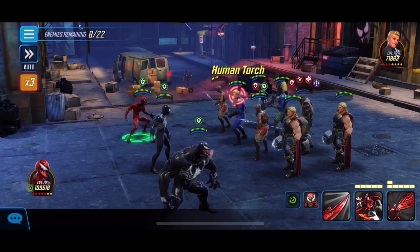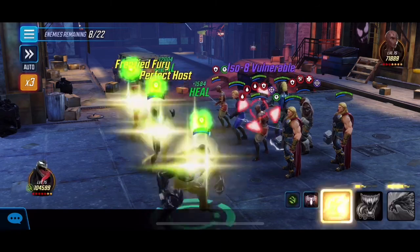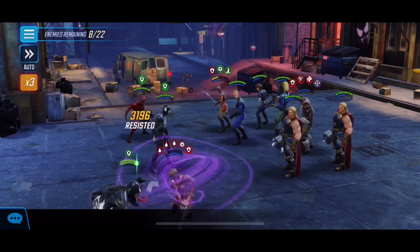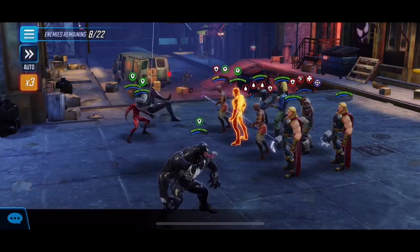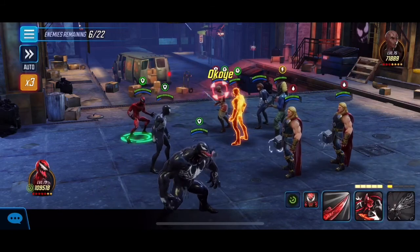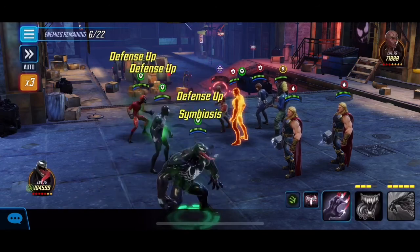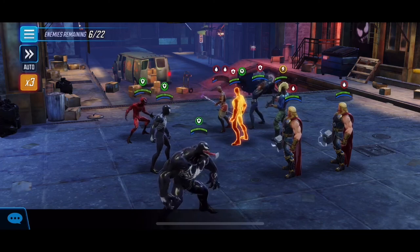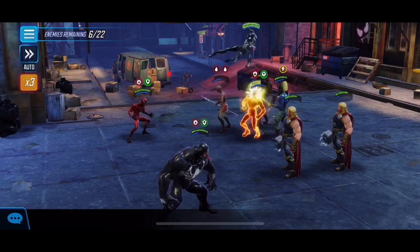Once you start targeting certain characters you can really get the train rolling, especially once they're at low health. Everybody is familiar with how the symbiotes work - once they get going they're just unstoppable, same as when playing against the Asgardians in war where you just keep killing Groot and they get so much turn meter. We got rid of Mr. Fantastic which is great, and we can see Okoye is low so we'll target her to get things rolling, then focus on Human Torch and start ripping off his buffs.